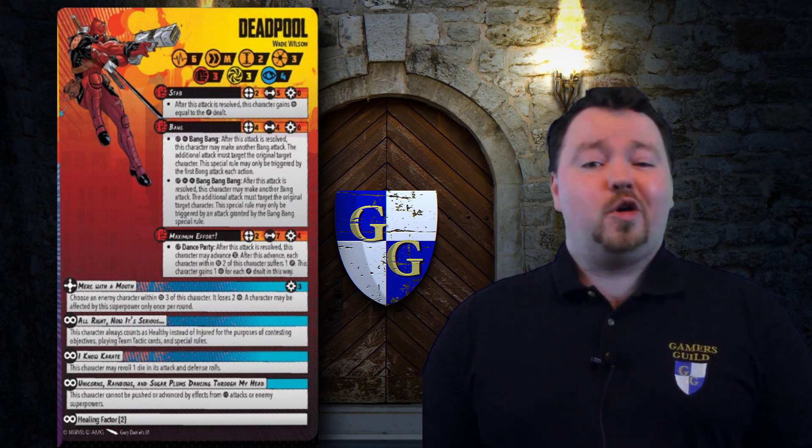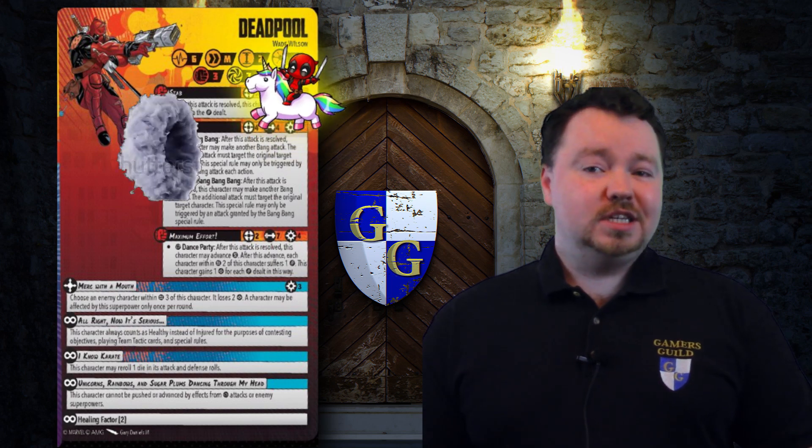It is worth keeping in mind that Deadpool will be damaging allied characters during his dance off, and he will also be hurting himself — confirmed on the rules forum, Deadpool does count as being within range 2 of himself. Finally, on his injured side Deadpool gains the innate power Alright, Now It's Serious, which says this character always counts as healthy instead of injured for the purposes of contesting objectives. The preview card said a little bit more, but that was apparently an early test version, so unfortunately there are no shenanigans with cards like All You've Got.